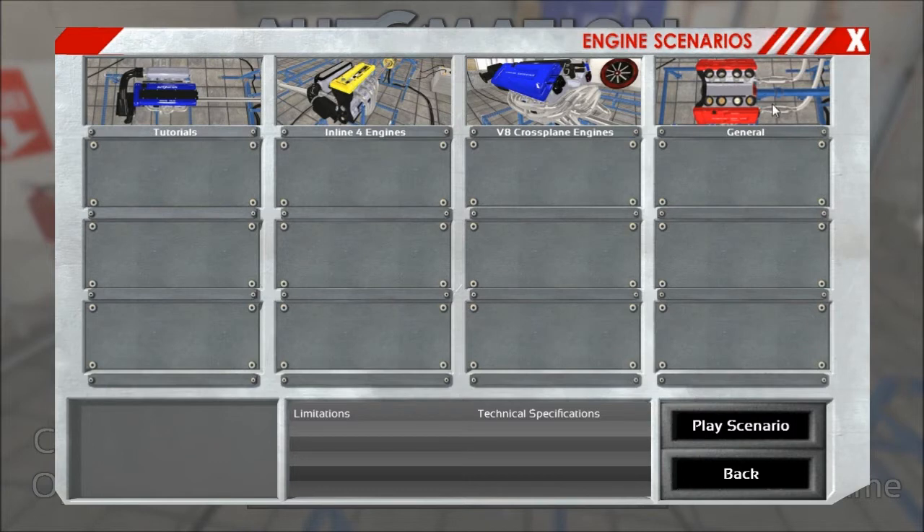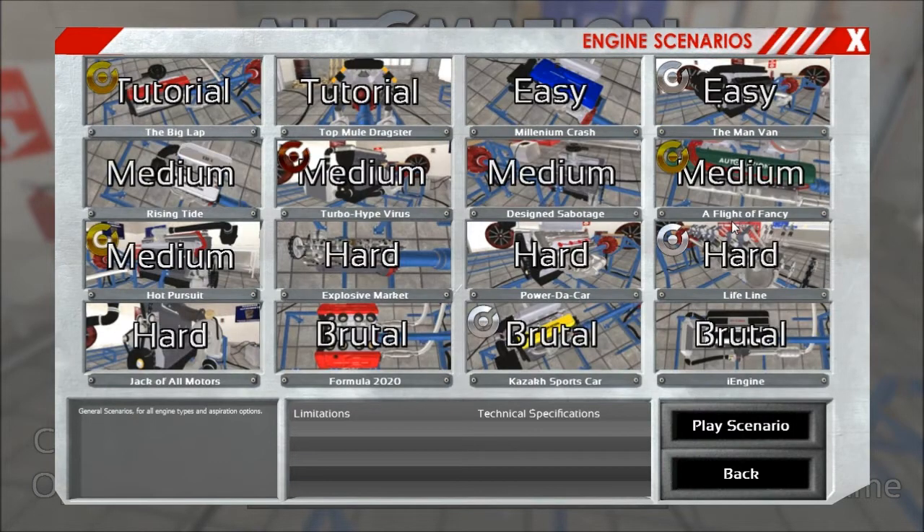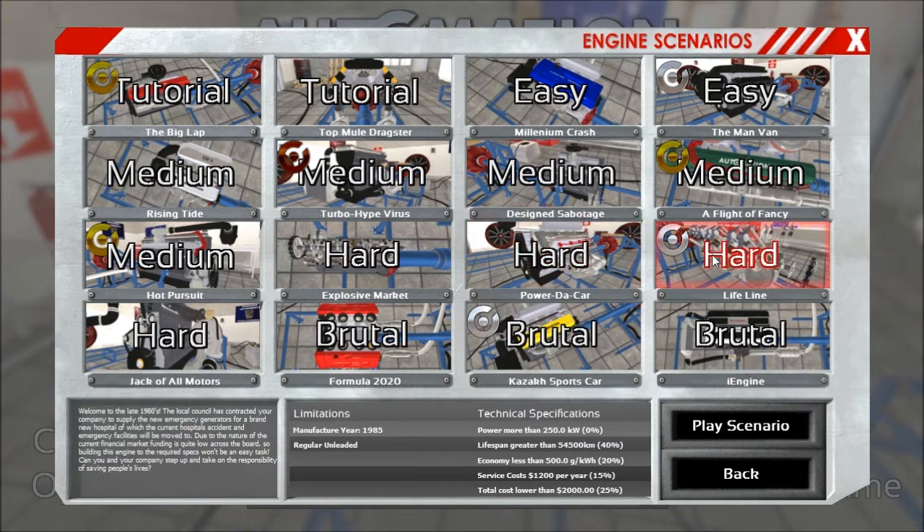You see this little button there? What is hiding behind it is 16 brand new scenarios which we are currently in the final stages of balancing out. As you can see there are quite a few pretty tough challenges in there and also some easier ones. What is special about these scenarios is that you no longer are restricted to a certain engine type nor are you restricted to a certain aspiration type.